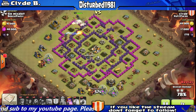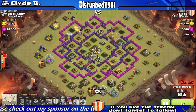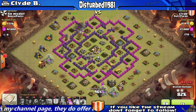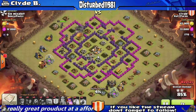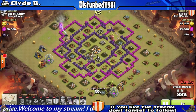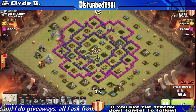As you can see, I have two P.E.K.K.As left down at the bottom and I still have my archer queen up in the top corner. I still have her royal cloak — my heroes aren't the greatest but they help me get the job done. The base is at 85 percent and there are only about three defenses left, and I still have quite a bit of health on one of my P.E.K.K.As.